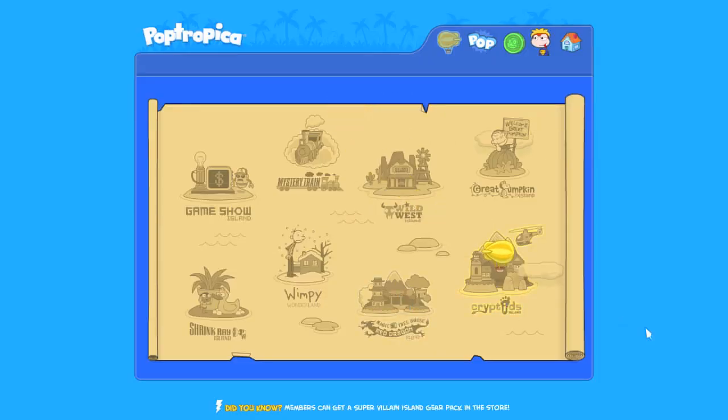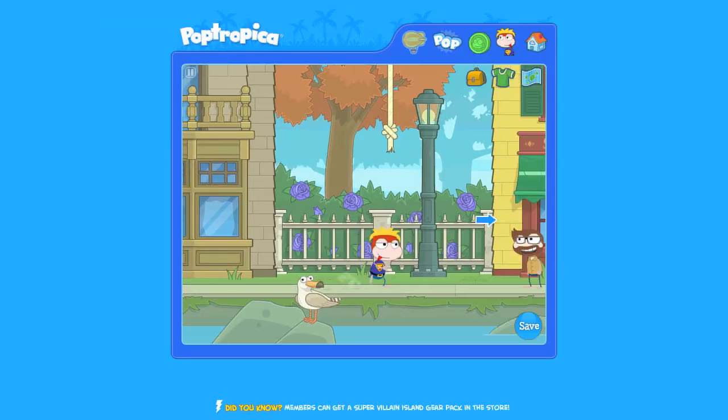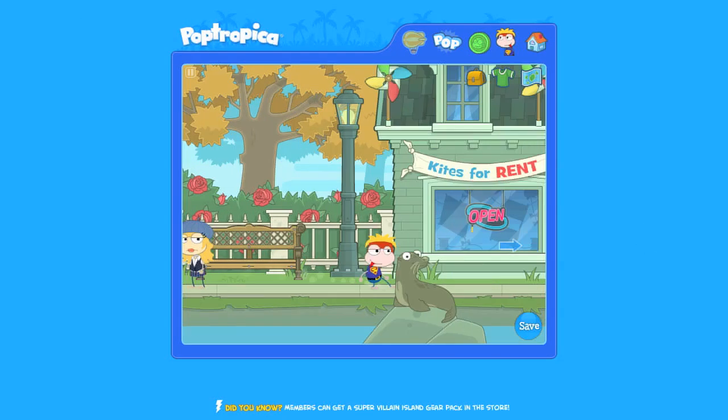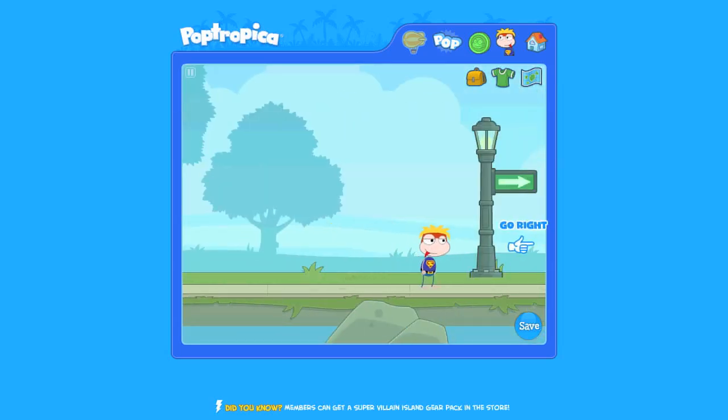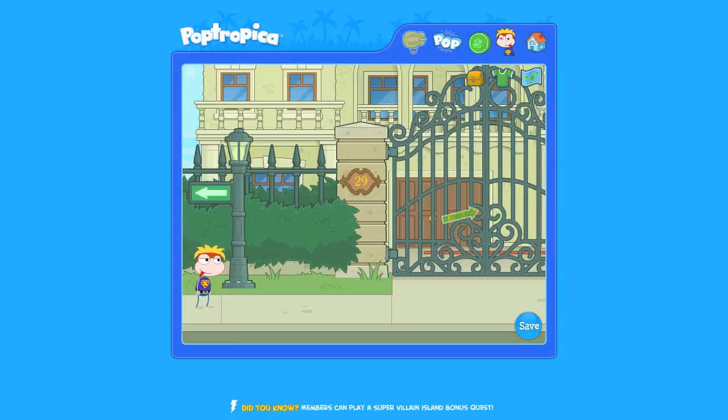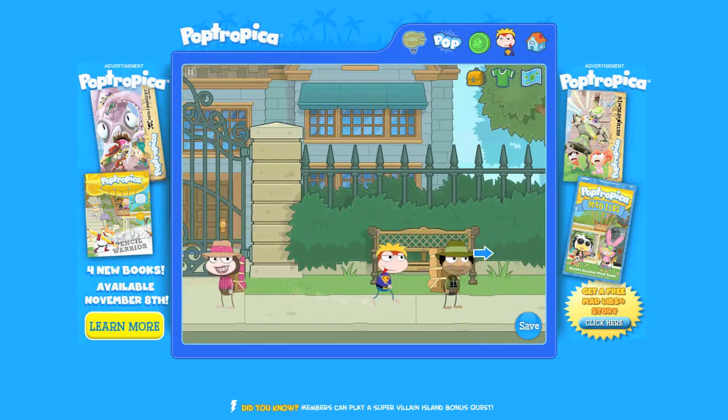First step, move to the right. Talk to the man in the soccer ball. He'll give you a poster. Move right until you see the tree in front of the large mansion. Move to the end of the gated community and jump from the first branch of the tree. You'll find a $5 bill.